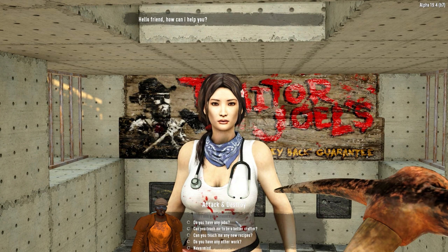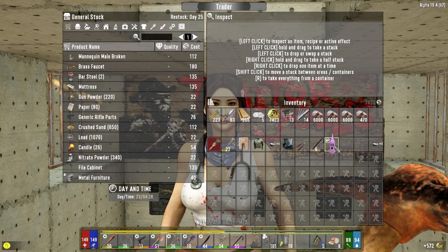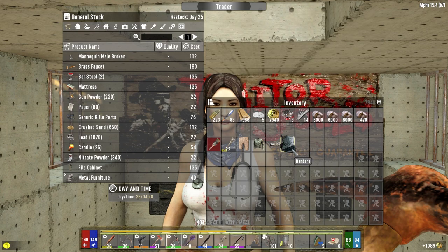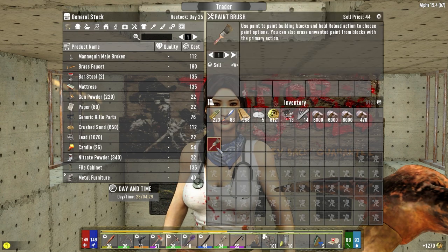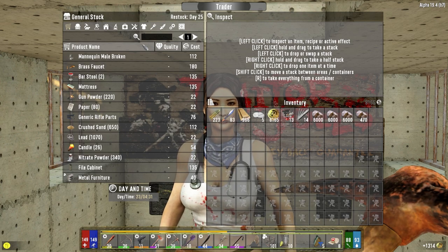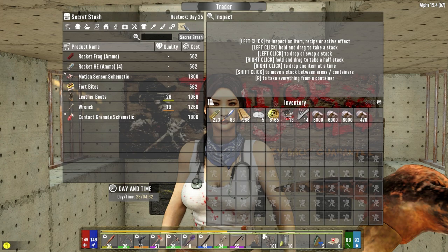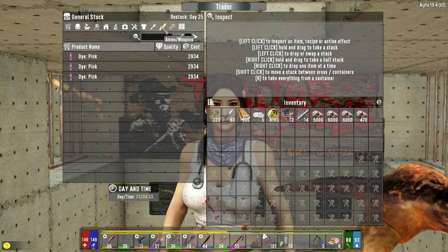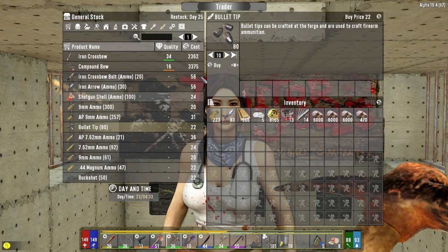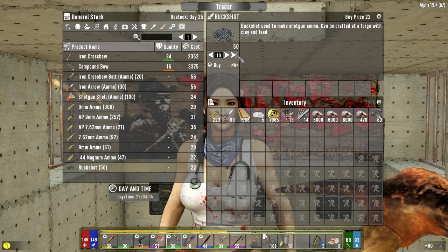Let's see your inventory. Let's sell this stuff off first here. Then we'll see if you've got any quests for us. We've got very little money here. So you have anything that you restocked today? Nothing there. Some bullet tips. A little bit of buckshot. I might as well buy the buckshot.